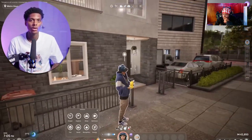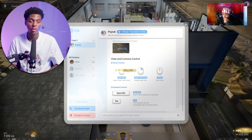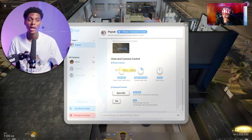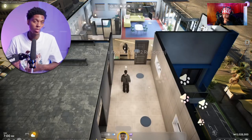A really cool thing about controlling your Zois is that there is an in-game AI helper that can help you in-game. If you're having a problem or something is happening, you can type in a question and it will direct you to where you need to go or what you need to do.